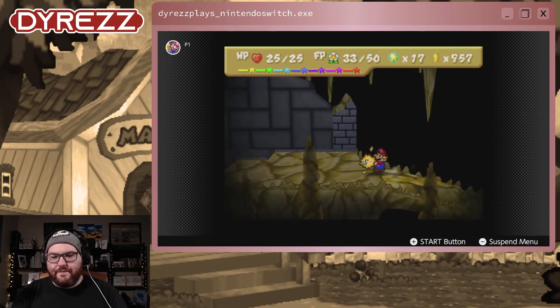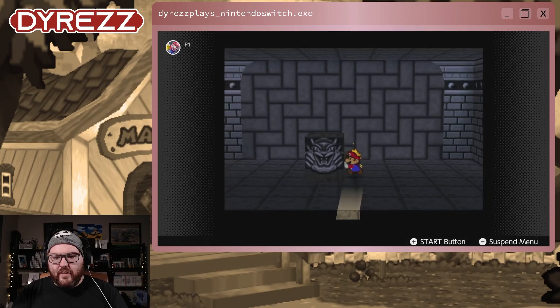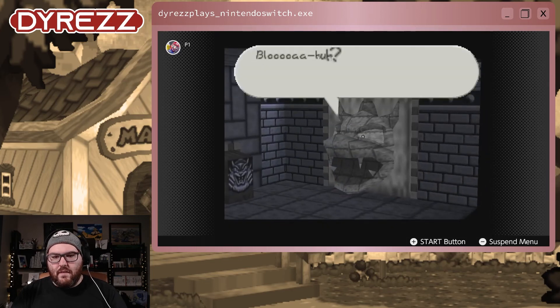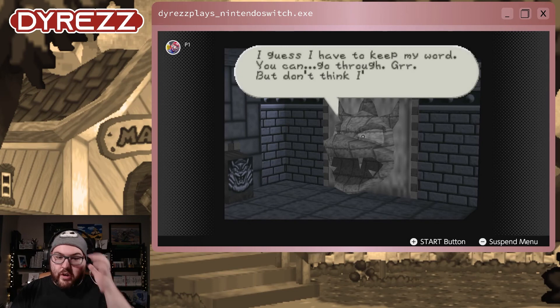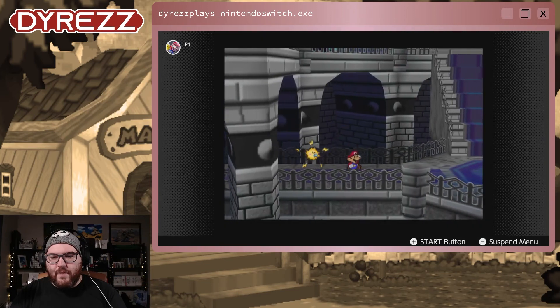Right in here we push this block open, pull out Watt, make sure there are no items, and right in here — you came back! You escaped from that underground jail. But there was no way you could escape. Of all the dirty tricks — I guess I have to keep my word, you can go through. But don't think I'll forget this. We go through and we've now completed our first trial.